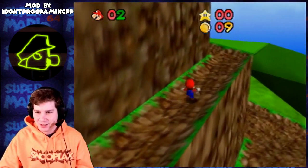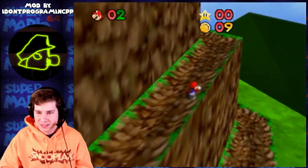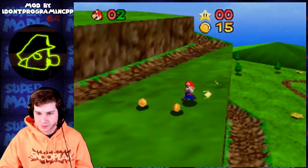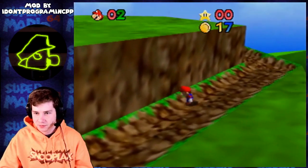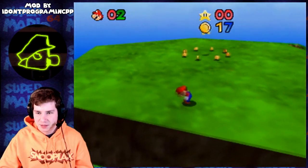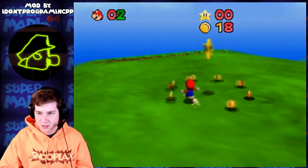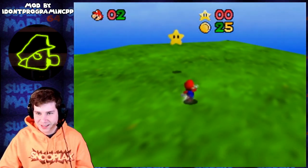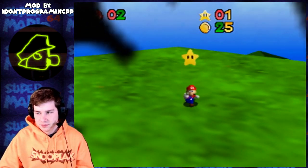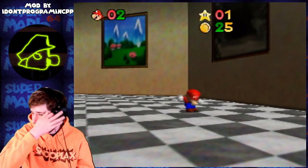It feels weird not having the different Mario cam and Lakitu cam, not having the long jump, and just having a different arsenal of moves. Look at that side flip — the side flip uses a different animation too. First star! I like that custom star there, a little bit more bass in the star animation. And it doesn't have its victory animation or anything.